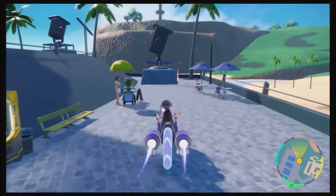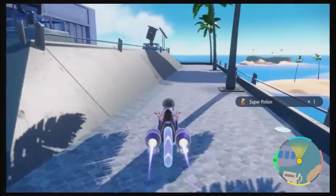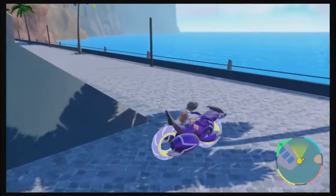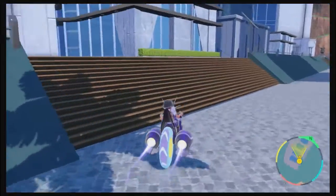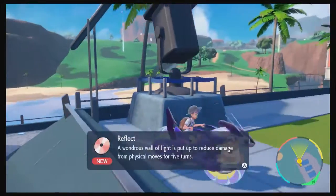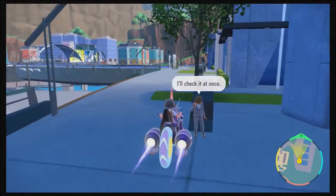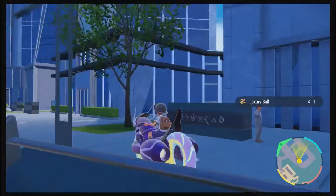You'd think under a bridge wouldn't be a good place for phone reception, but got a Super Potion. I can't go up that slope, but I can collect this item over here. Oh, it's Reflect — that could be useful. And I got a Luxury Ball!